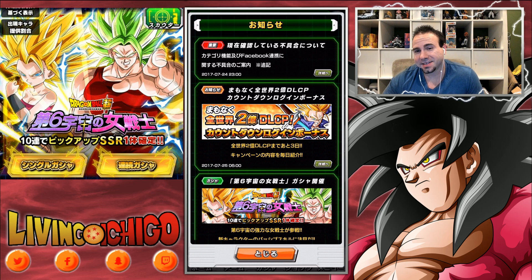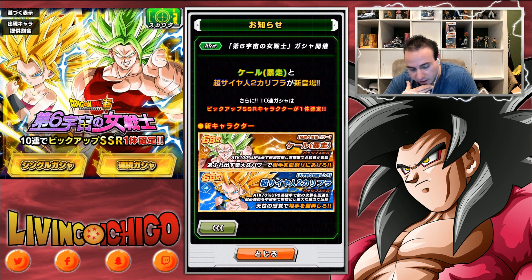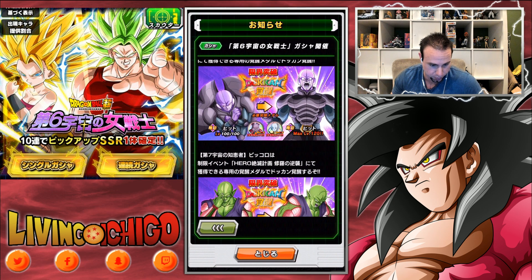Hey, welcome back guys, Living Nature here and I bring you another video on Dragon Ball Z Dokkan Battle, the JP Dokkan Battle. Today we got a new banner here: Super Saiyan 2 Califla and Super Saiyan Berserk Kale. And also Hit's Dokkan Awakening — yes, Hit's Dokkan Awakening! He's pretty good when he Dokkan Awakens now.